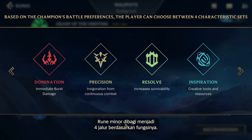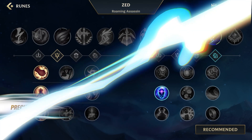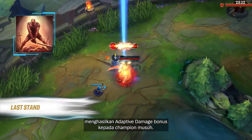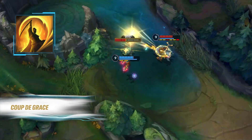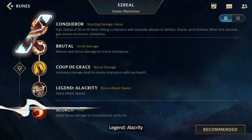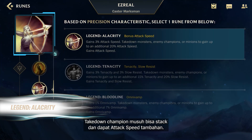Lesser runes are divided into four paths by their functions. Precision focuses on improvement of sustained damage. Last Stand: when health is low, deal bonus adaptive damage to enemy champions. Coup de Grasse: deal bonus adaptive damage to enemy champions with low health. Legend Alacrity: takedown enemy champions to stack and gain additional attack speed.